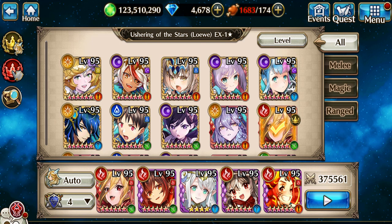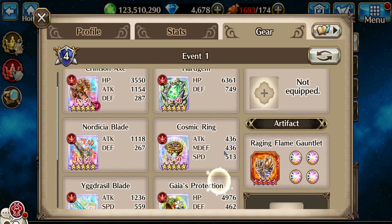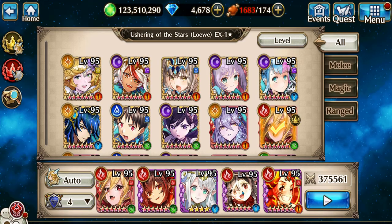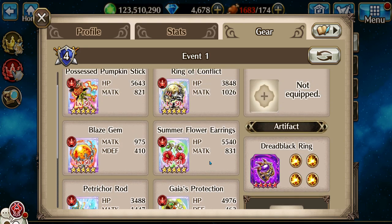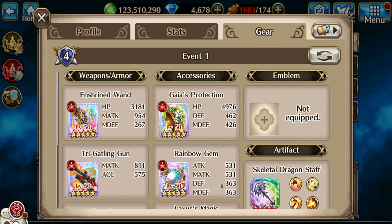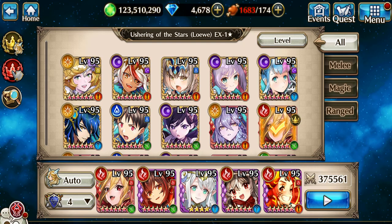Hello, Azumi here again — been a while since I did one of these, but let's do EX Low today. First in my party is going to be Princess and Sinmara. Second is going to be Aldra, and right in the middle is going to be Star Saint Noah, which for me is only four star, but it works pretty well.